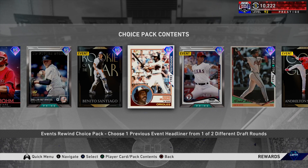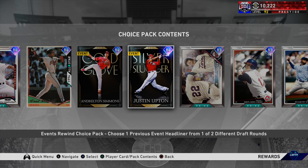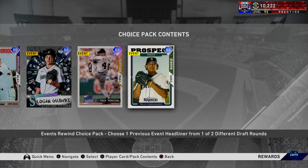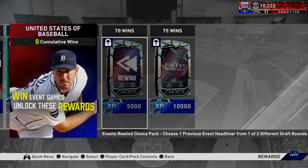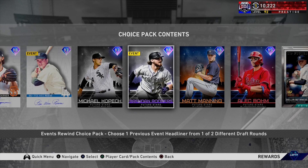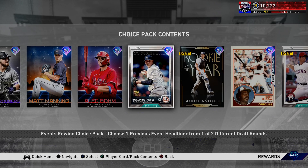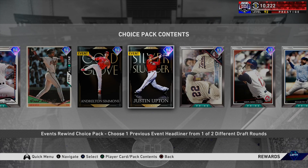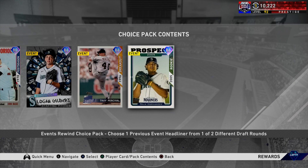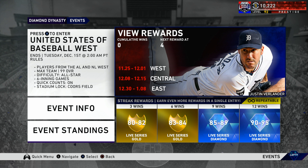Maybe Michael Kopech would be included, and you have a chance to get Matt Manning — the Tigers have been getting a lot of love recently. So at 70 wins in this event you get this brand new pack with one of two different draft rounds. I just wish they explained this a little more thoroughly; I didn't see anything about it on social media and I want to say it's brand new, because I feel like if this was already in the game I would have seen something about it.